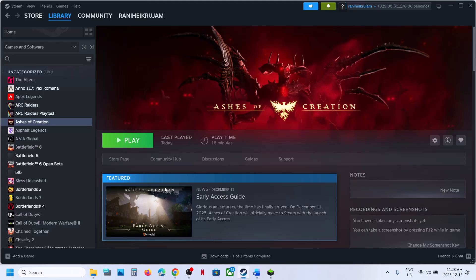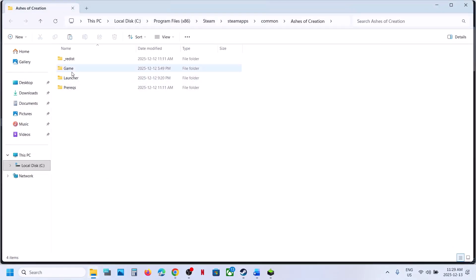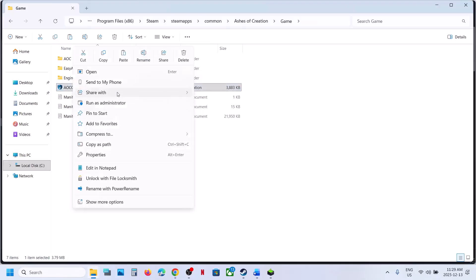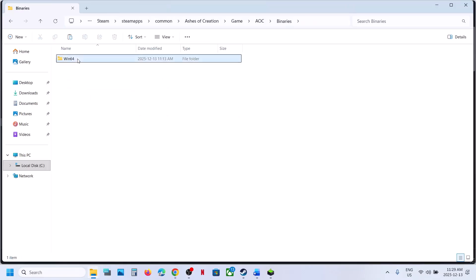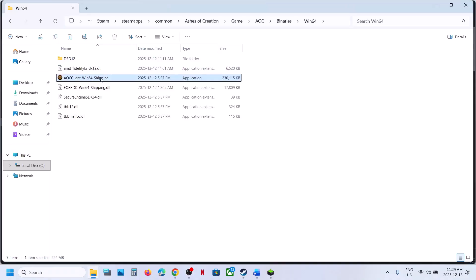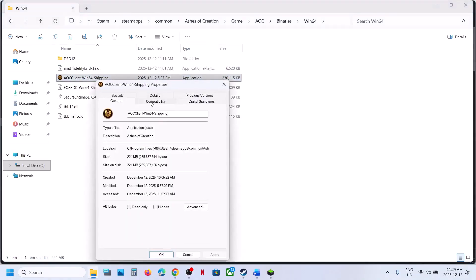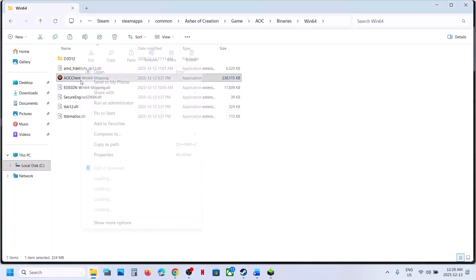Still not working? The next step is to skip the launcher. You can right-click the game in Steam and open the game installation folder. Try launching the game executable directly from here. If that does not work, right-click the executable and select Run as Administrator. Still not working? Open the AOC folder, then Binaries. Right-click and launch the game from here. If that does not work, right-click, go to Properties, go to the Compatibility tab, check the box that says Run this program as an administrator, hit Apply and OK. Right-click and launch the game again, then check.